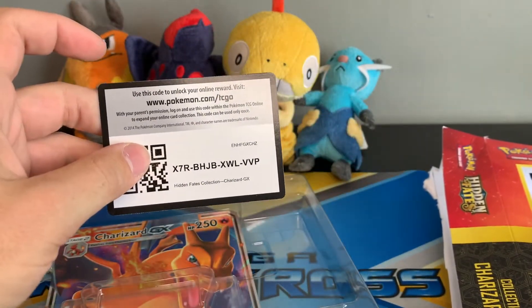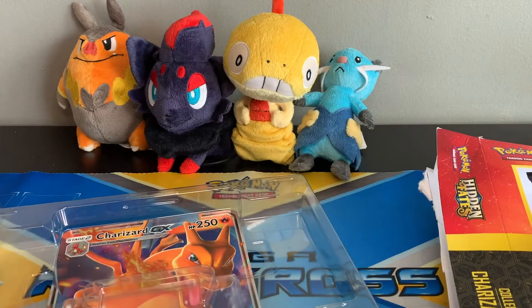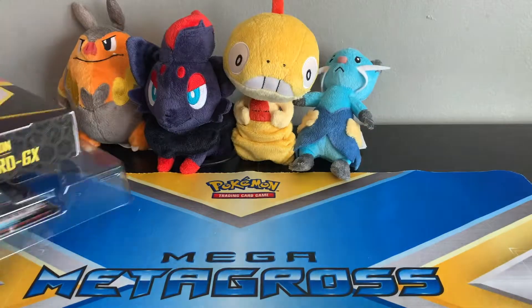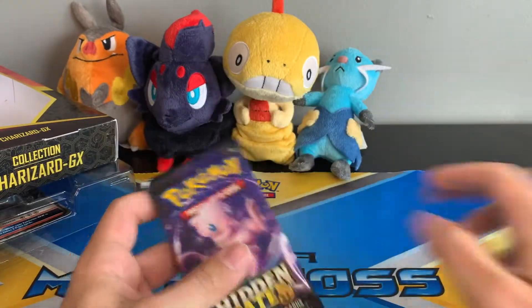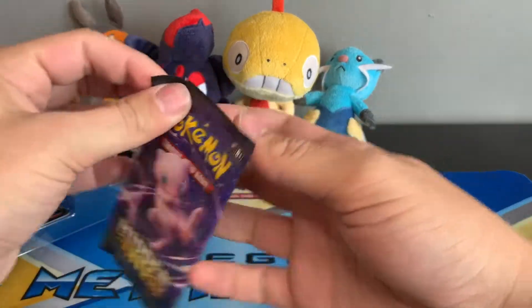Take that code card, enjoy it, and hopefully we have some better luck this time around with Hidden Fates. Alright, we have our Mew pack!